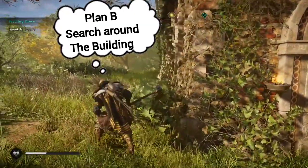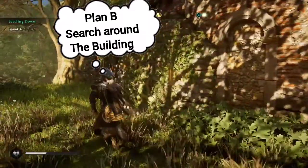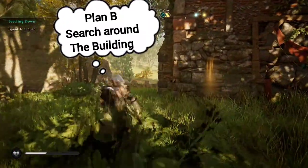So now the question is, what is plan B? And that is to search around the building and see if we can find anything. After going around the building, we notice there is a stone wall there.